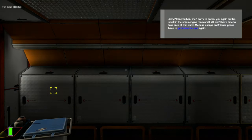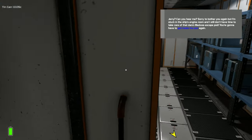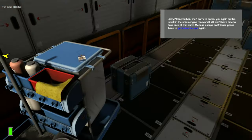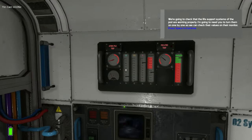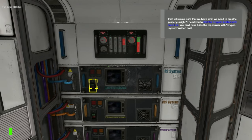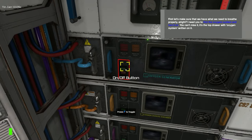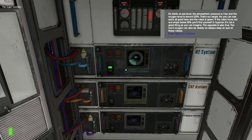Now we've got Vital Needs. Sorry to bother you again, but I'm stuck in the ship's engine room and I still don't have time to take care of that Medusa escape pod. You're going to have to get inside the pod again — we're going to check to see if the life support systems of the pod are working properly. I need you to turn them on one by one so we can check their values on the monitor. On Earth, at sea level, the atmospheric pressure is one bar and the oxygen level is around 20% — that's our target.